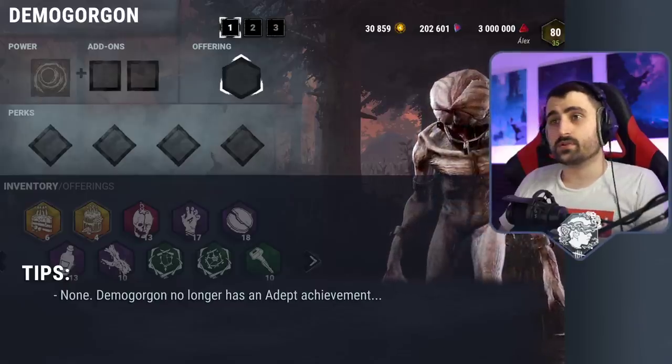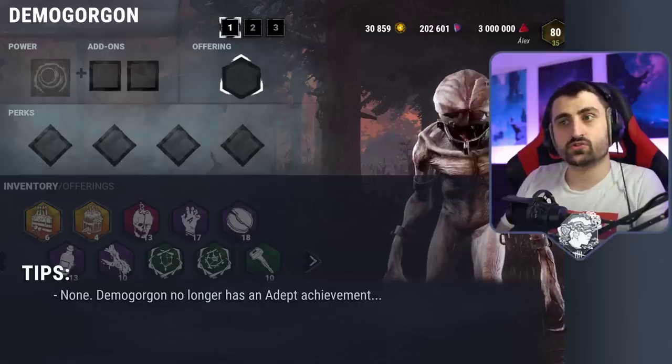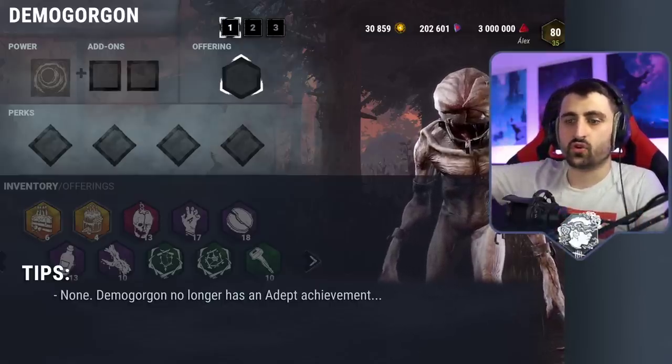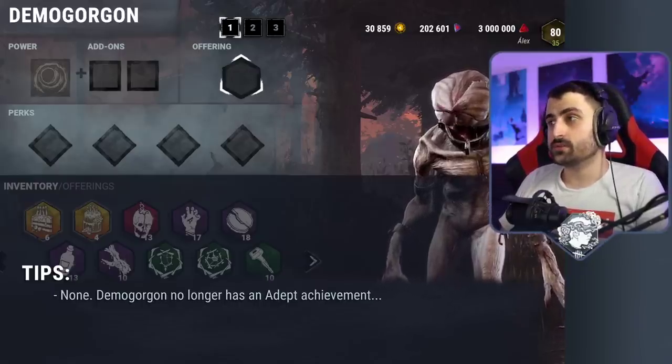Unfortunately, the Demogorgon no longer has an adept. His perks have become base kit, and his achievements have been turned into normal vanilla achievements that have nothing to do with Demogorgon. So you don't need to get this achievement.